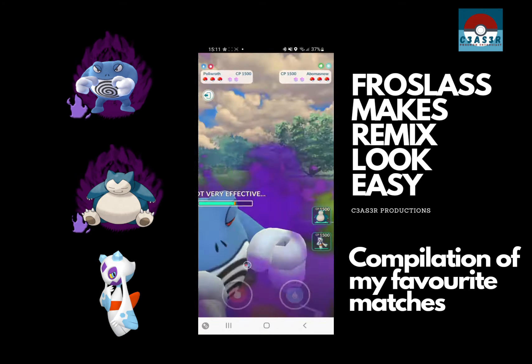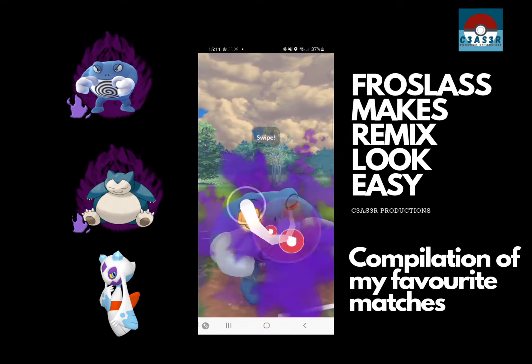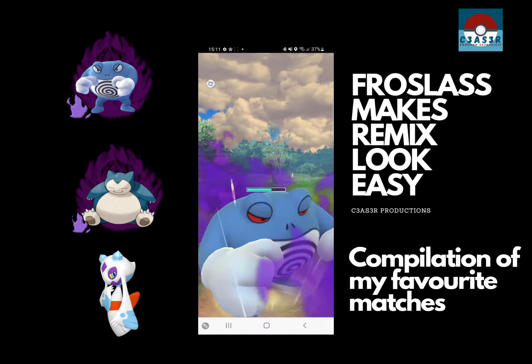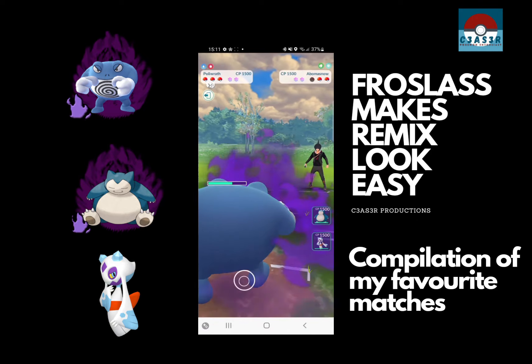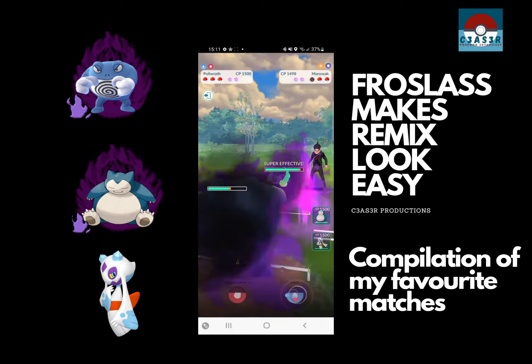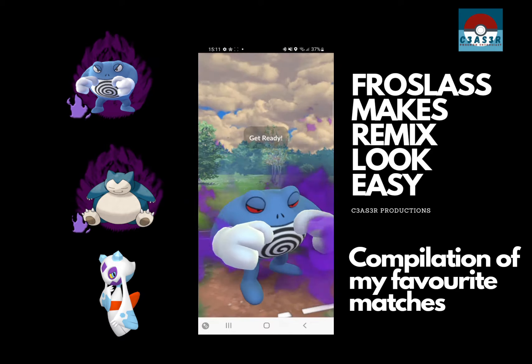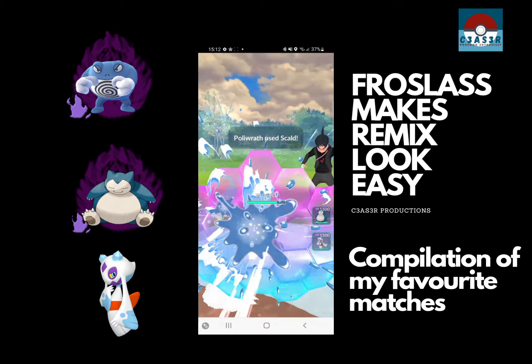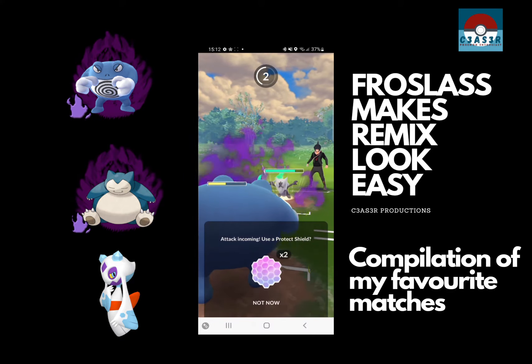Who's going to shield first? I'm not shielding your Weather Ball. Are you going to shield my Dynamic Punch? You're not. So that is a one-shot only — taking it out straight away. Now we know that we can Scald this down. They don't know we've got Scald, but they've already seen Dynamic Punch so they're not worried about that. They shield just in case, which is the right call — we would have taken a lot of damage without them.